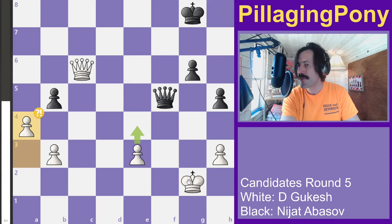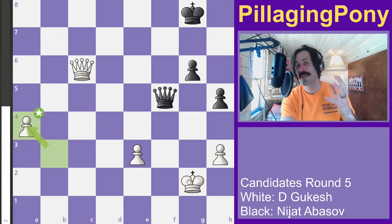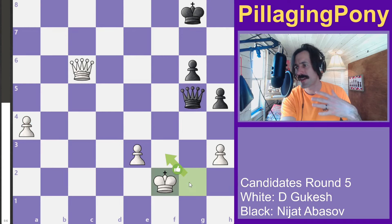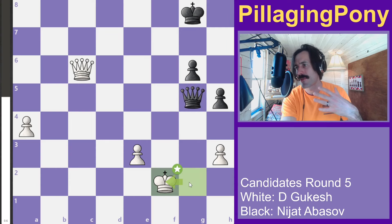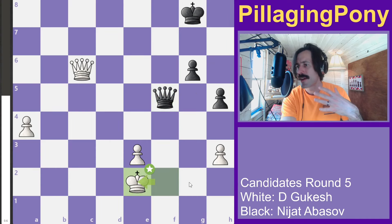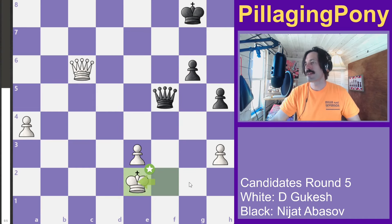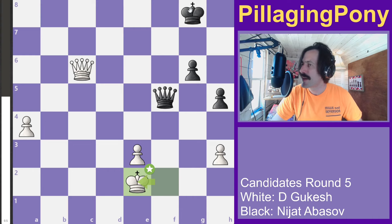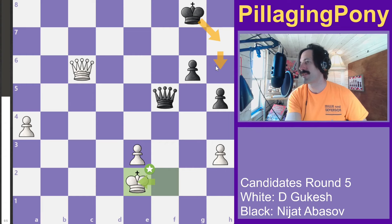Each move, players get an extra 30 seconds, so you'll see a lot of checks to gain more time on the clock and convert. White doesn't want to repeat and decides to move over. But the g5 move might be a potential weakness — black might have wanted to hide the king on h6 instead.